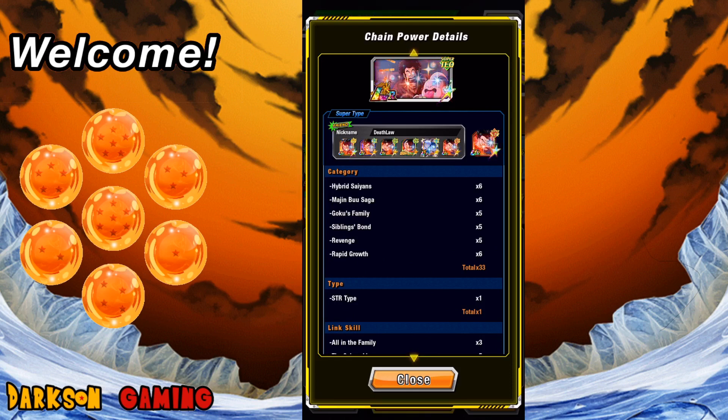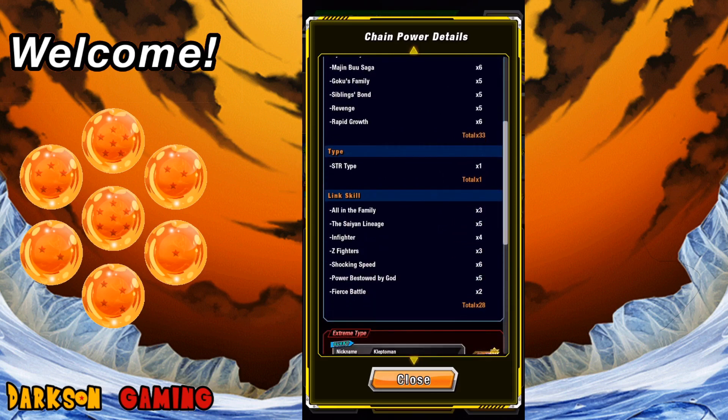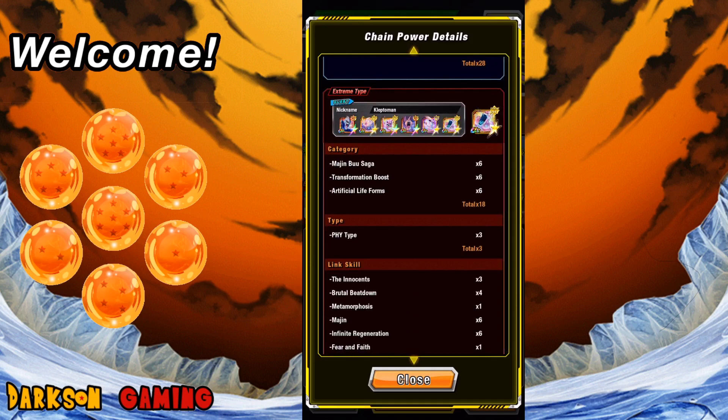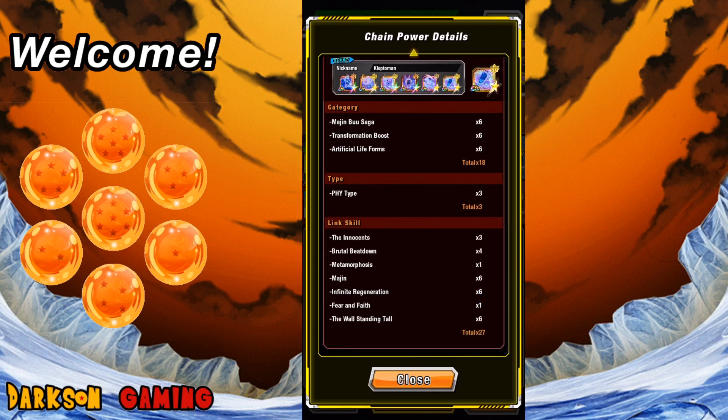I'm getting 33 total categories, with one strength boost, and 28 total link score from that setup. Scrolling down to my Extreme side, with a more random selection I'm getting 18 categories from each of those guys — 18 physicals times three — and 27 off the link system. However, for links like Metamorphosis and Fear and Faith, I only have one character linking with my connector, so if that one character doesn't get selected through RNG, I'm going to be hurting. But for Margin Infinite Generation and Wall Standing Tall, all six of those guys can trigger, so I know I'll get at least those three link skills regardless.